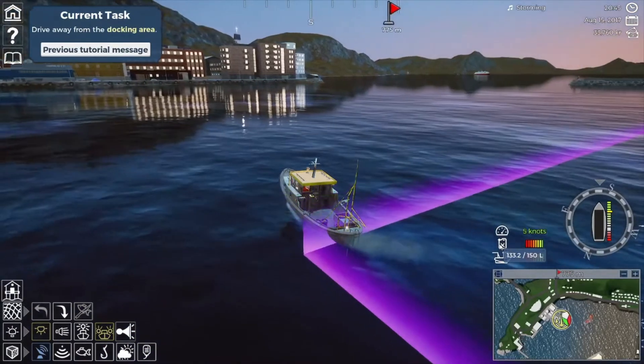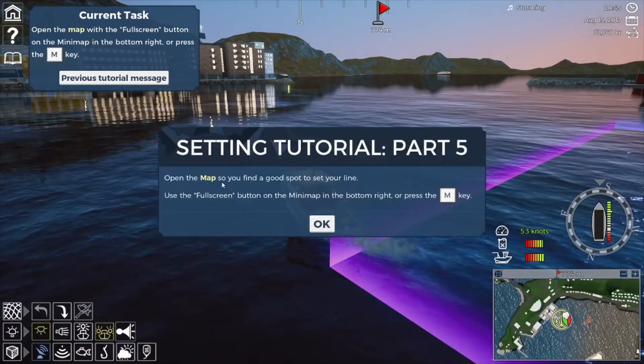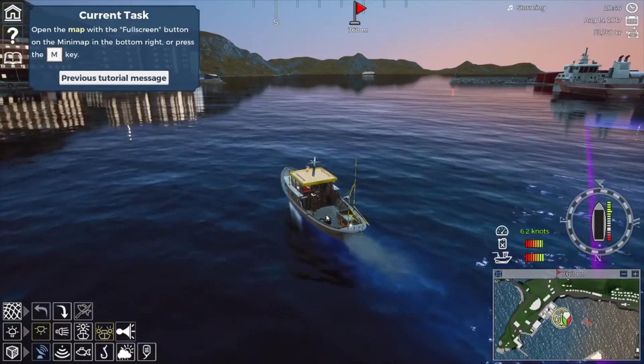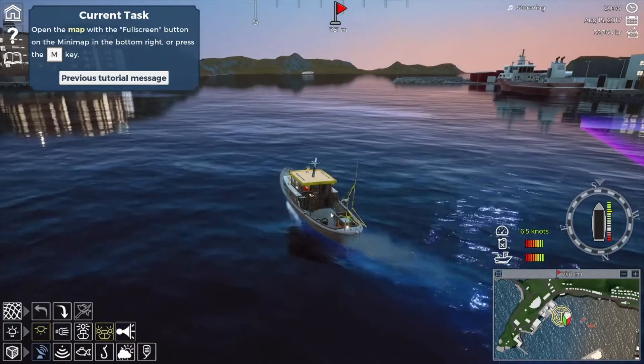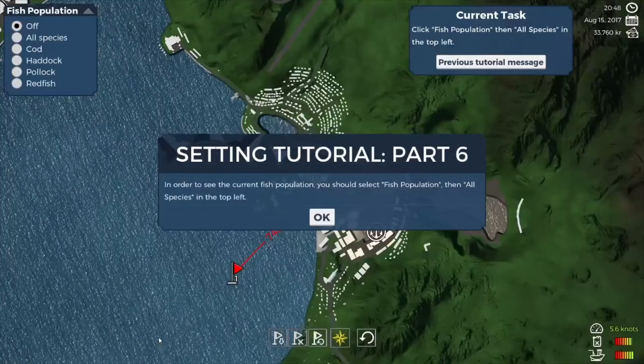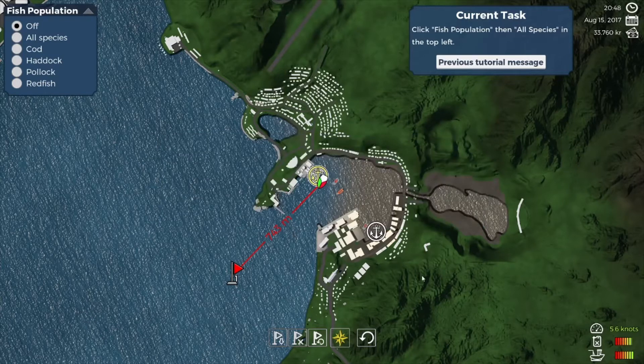We know that we need to go out that way. Open the map to find a good spot to set your line. Let's first orient ourselves out of the harbor, and now we will press map in order to see the current fish population. You should select fish population then all species in the top left. Okay so here's Hammerfest - wow, it is truly a fishing city, a port city isn't it.